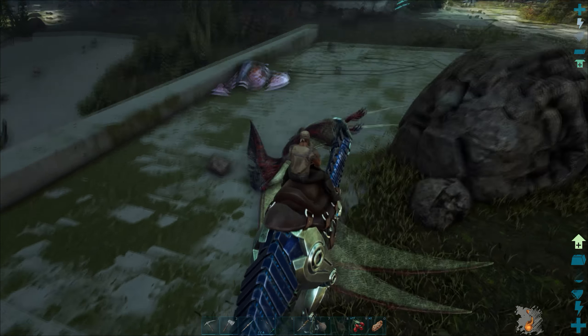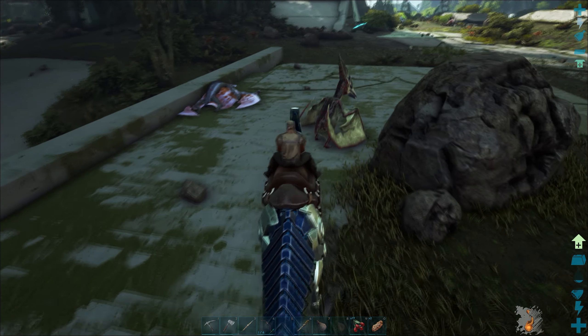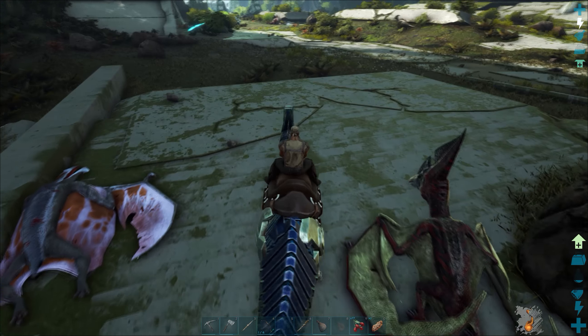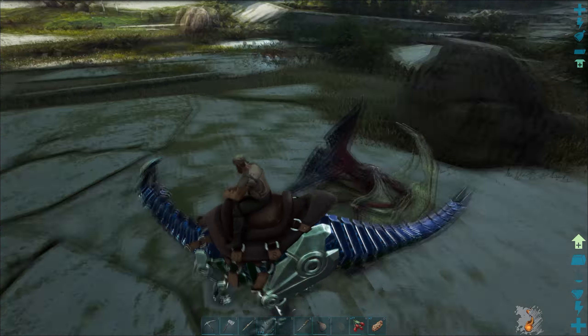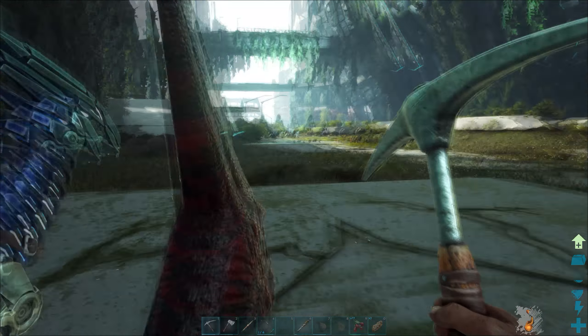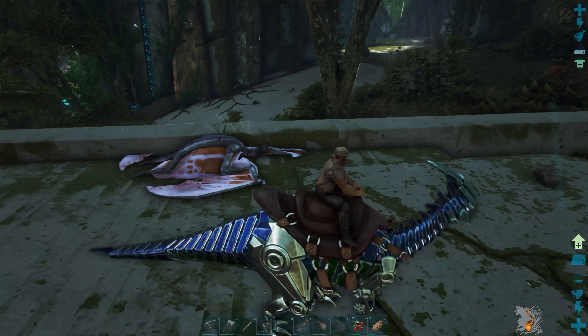I'm gonna take this metal back — oh, well hello there, little fella. Anyways, I'm gonna take all this metal back and this element dust and everything. We're waiting on this guy to tame. You're just gonna follow me around? I may knock you out and take you with me. Oh, he's only level 12. Too bad, little Pteranodon.